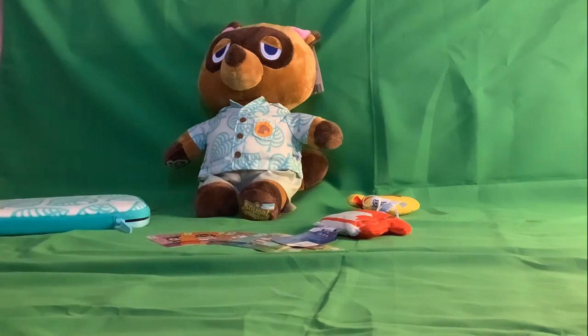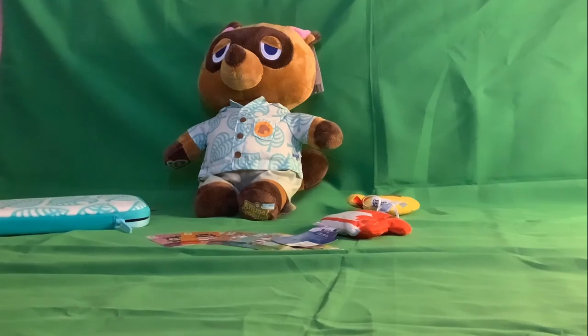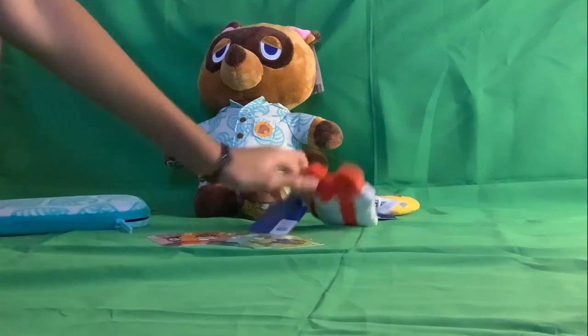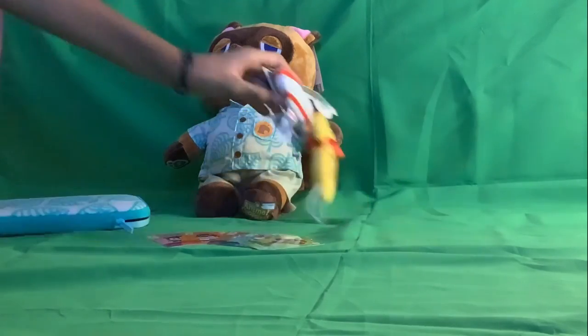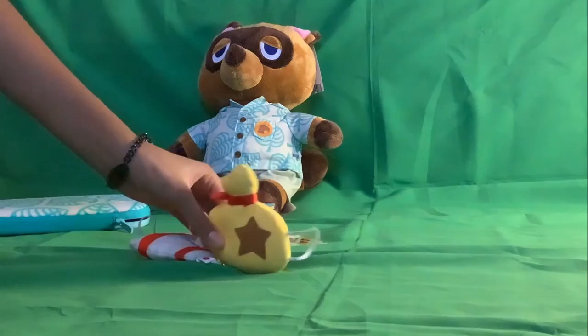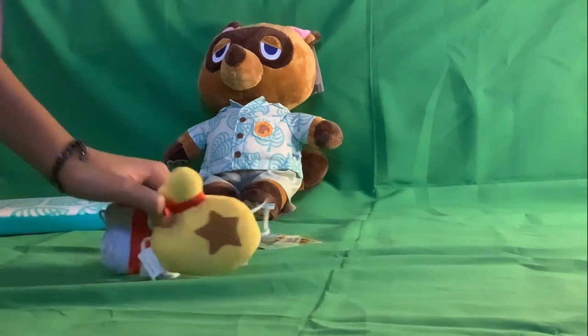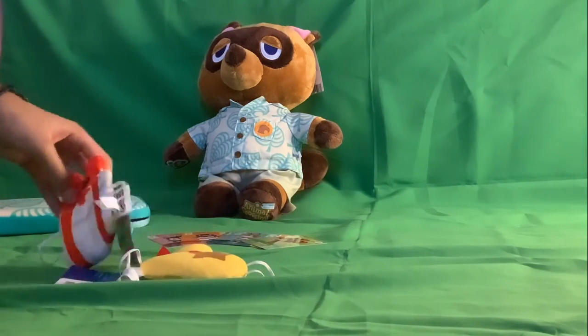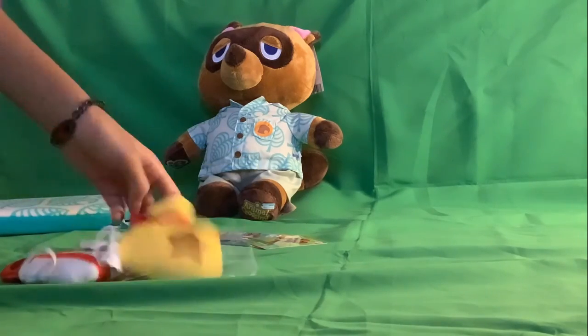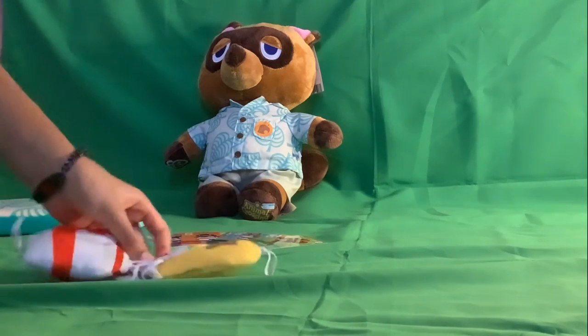Another thing that came with the Build-A-Bear is these present plushes — there's one with bells and a gift. You can put them on your plush so it looks like they're holding it.